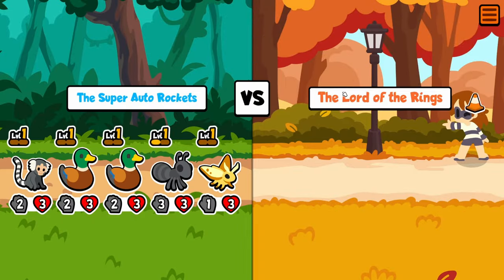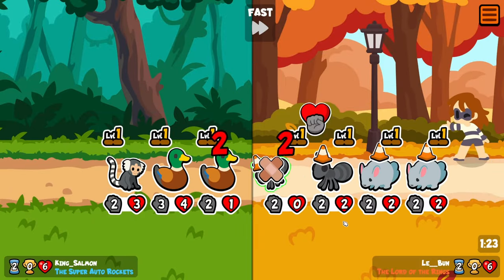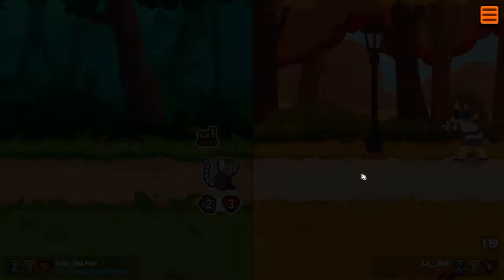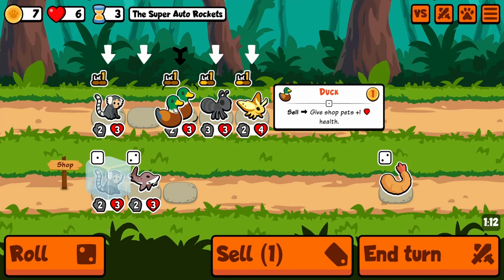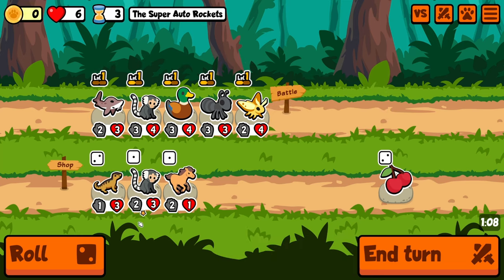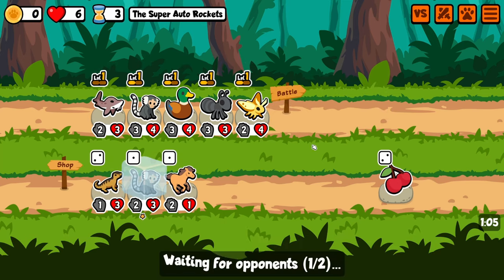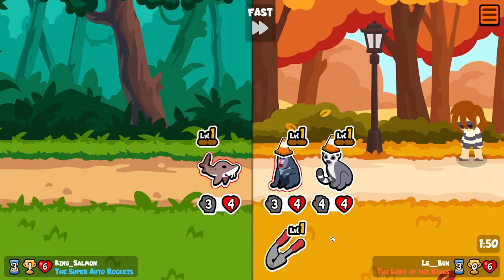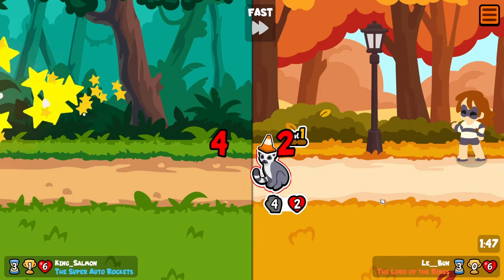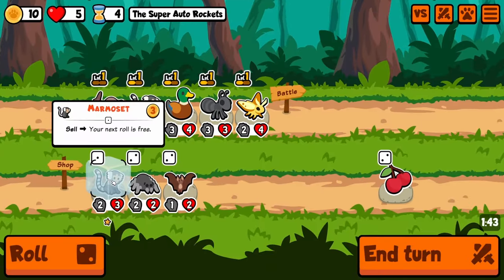Dang it. Should I go for the lizard? That's the question. He was helping out a lot last time, but I'm not sure if it's the right thing to do. We already got the meerkat — I've got the meerkat and the mandrill. That's a pretty good level up for me.